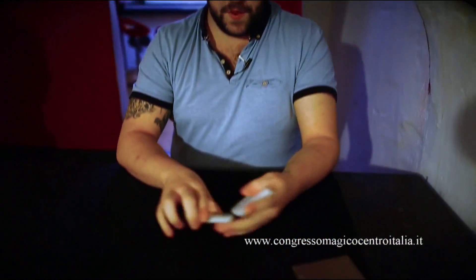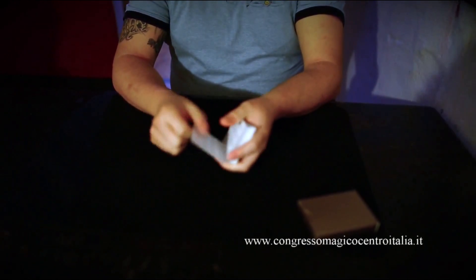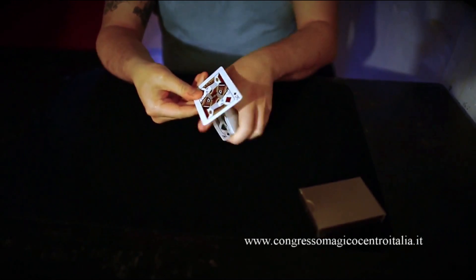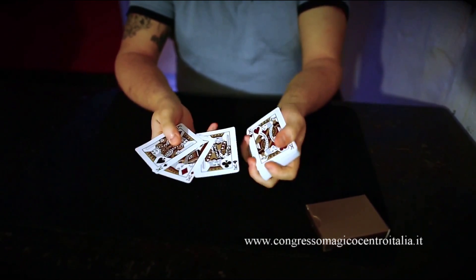Hi guys, welcome to Illusionist. My name is Daniel Chard. This is an effect called Shocking Transposition. Let's get into it. So when you cut the cards like this, your common objective is to try and find high cards. In this case, we have a king. So rather than just one king, we try and find, in this case, all four. So we have one, two, three, and four.